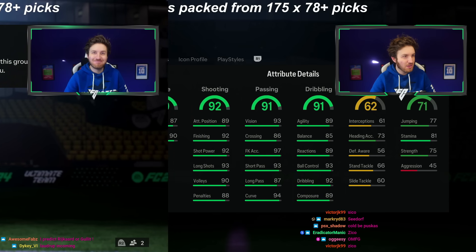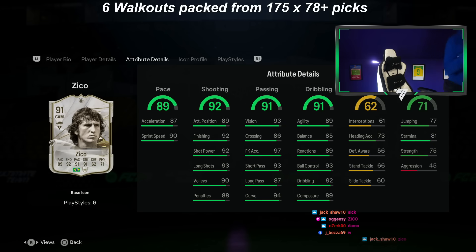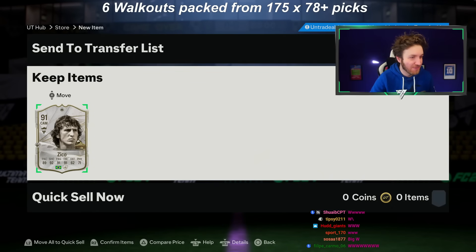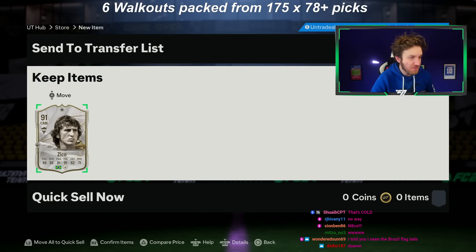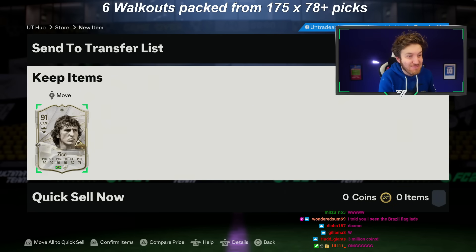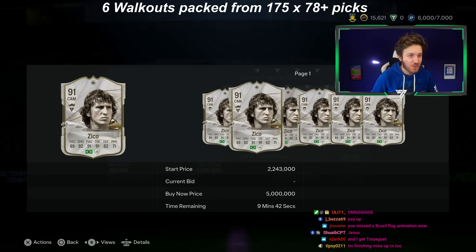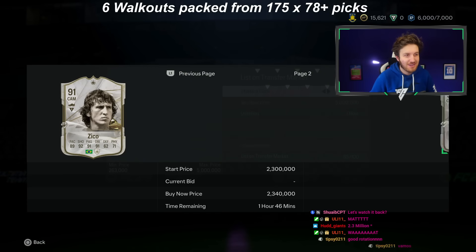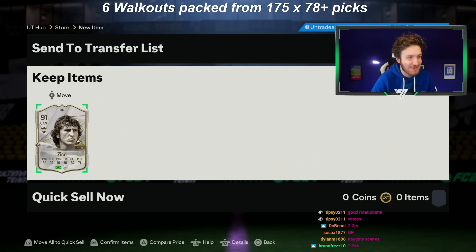There's a bloody Zico! No way. There is no chance I just got him. That is actually incredible on my RTG as well. Oh my God. That is why you open icon packs. I saw the Brazil flag. He's 3 million! I am lost for words. We have to try his card this morning as well. What a phenomenal pack. That makes me want to grind this game even more. EA always do this.